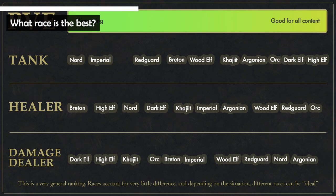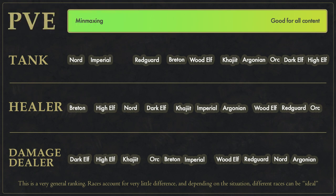All races are good, but if you must know, on screen is a ranking for PvE. Races are not tied to classes. Each race belongs to an alliance. An alliance only matters if you want to play Cyrodiil PvP with your friends. There are no restrictions for alliances outside of that.